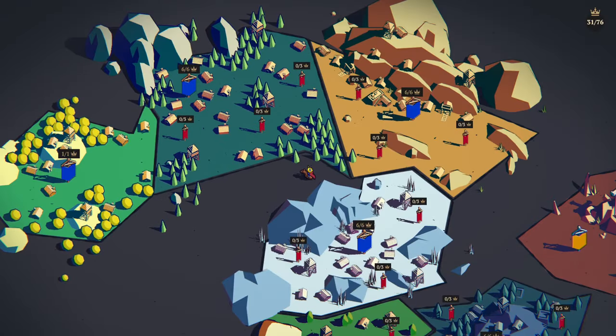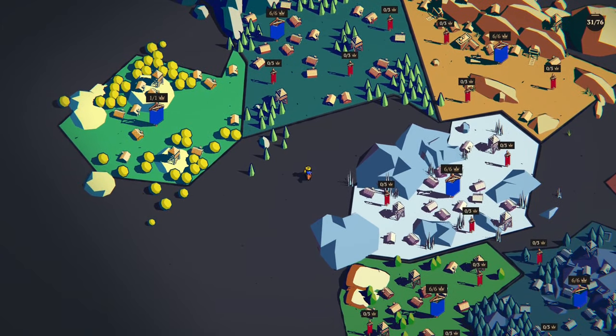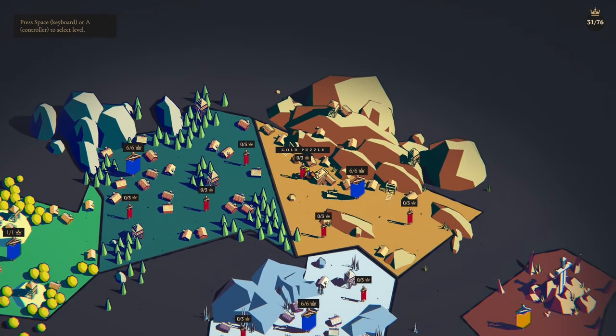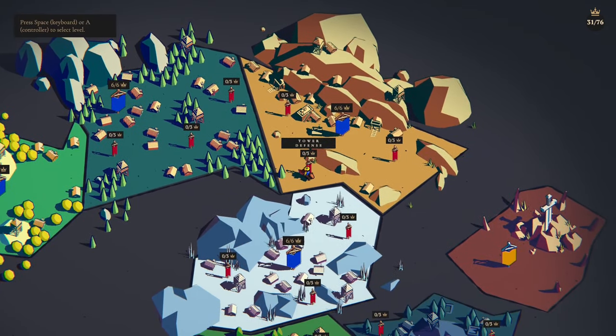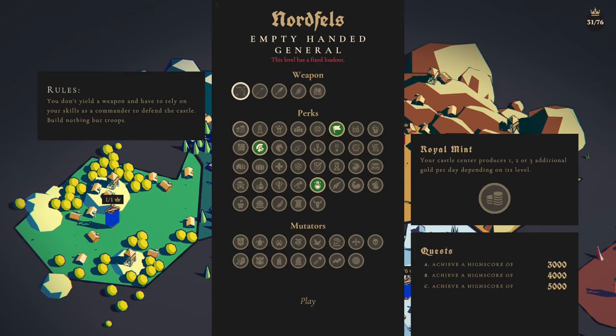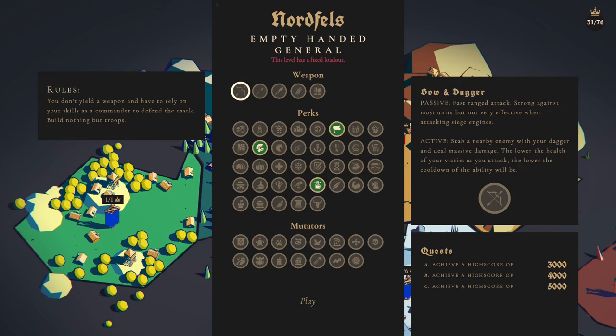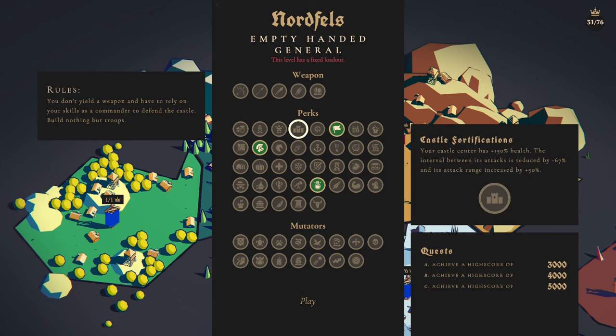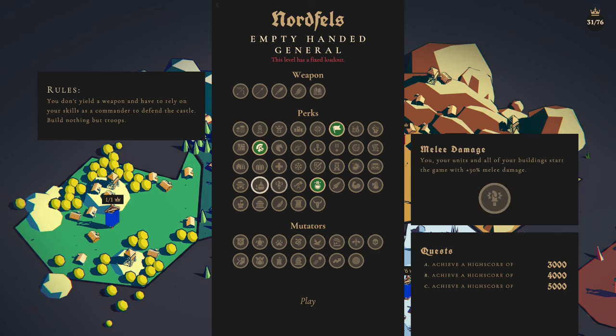Hello, I'm Drawing Pin and welcome back to Thronefall, where we've had a little mini update. I missed this one and it's called Mini Modes. As you can see, we've got these little flags around the area and there are various little challenges - I believe these have been submitted by the community with various penalties. This one, for instance, you don't have a weapon and you have to rely on your skills as a commander to defend the castle with nothing but troops.